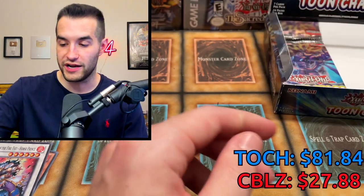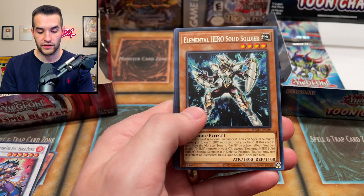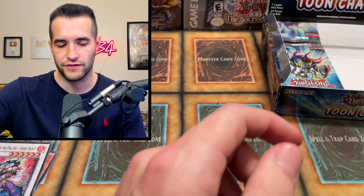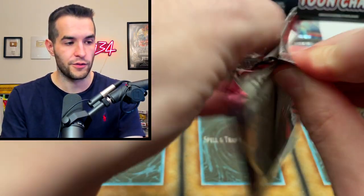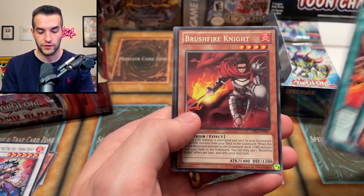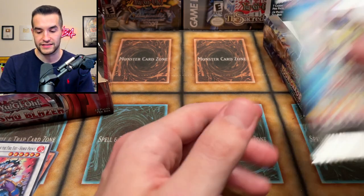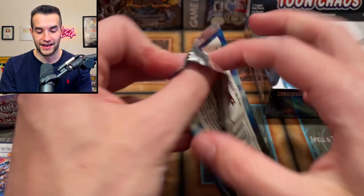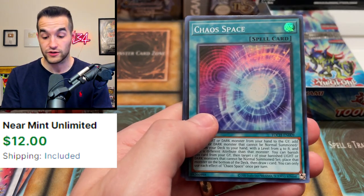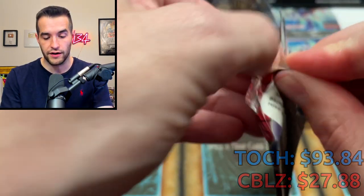Brotherhood of the Fire Fist Horse Prince — I've never heard of that, hilarious name. Another super rare, they needed that. Toon Chaos pulls Chaos Orc, Elements, Squid Soldier, and Chaos Valkyria — not sure if that has value. Three packs left of Cosmo Blazer: Hazy Pillar, Raven, Fire Formation Tensu, Brushfire Knight, and Abyss Scorn. Two packs left of each. Toon Chaos pulls Crossover and Chaos Space — that's a few dollars and a solid pull since they have no ultras left.